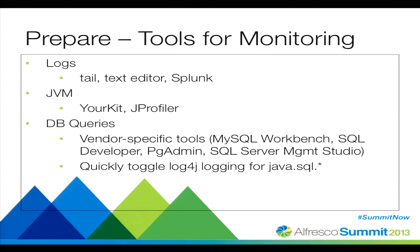And lastly, database queries. This is really important, because sometimes you can't see what's going on in the database by looking at the JVM. Just fall back to your vendor-specific tools: MySQL Workbench, SQL Developer, PGAdmin, SQL Server Management Studio — whatever floats your boat. If you're getting really desperate, you can add java.sql in your log4j file and quickly toggle that on and off. My only warning is that if you do that, you're going to get a huge log file, so just be prepared.